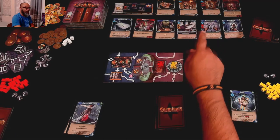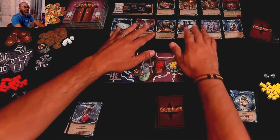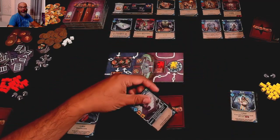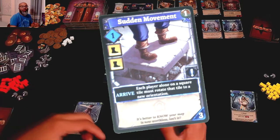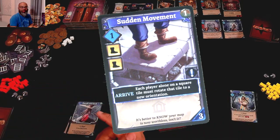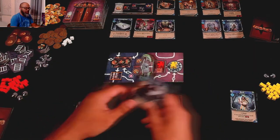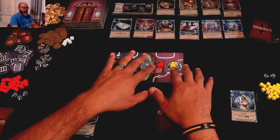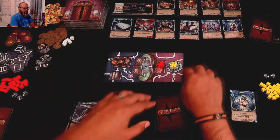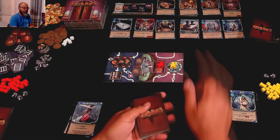We get a Swindle and a Sudden Movement. Some cards have special abilities that trigger right when they arrive. Sudden Movement says: each player alone on a square tile must rotate that tile to a new orientation. We're on the first tile together, which is not a square tile, so we don't have to deal with that yet — fortunately.